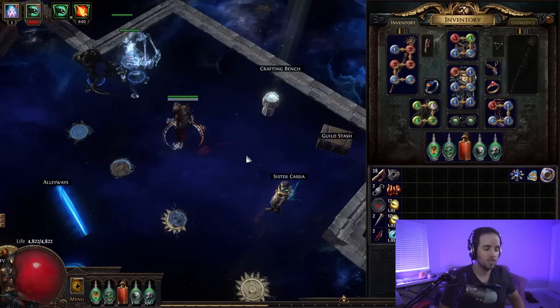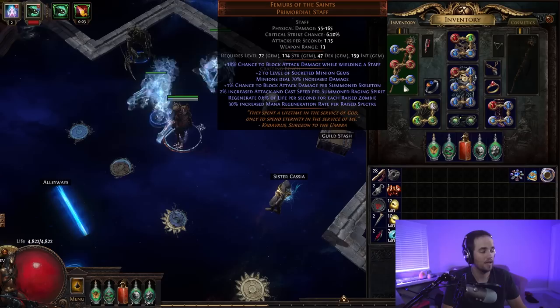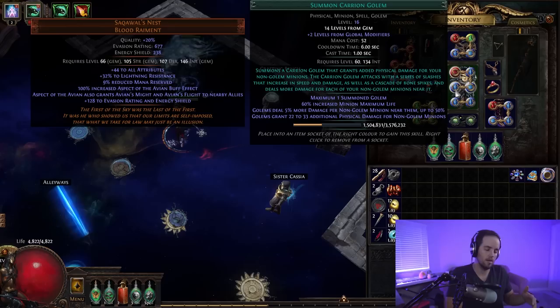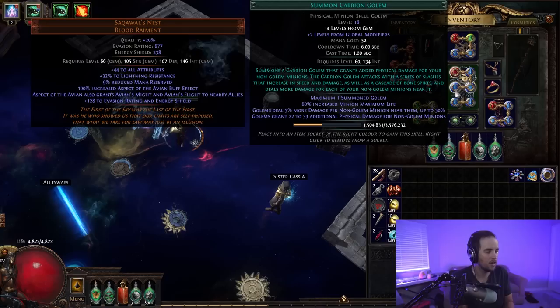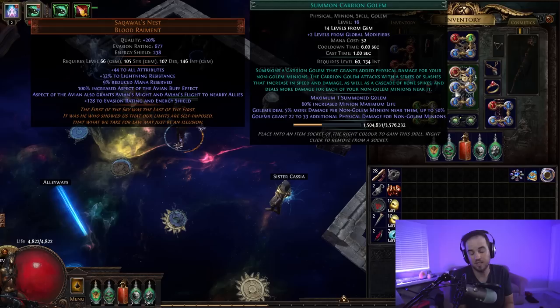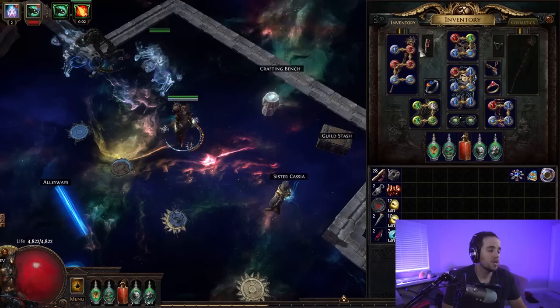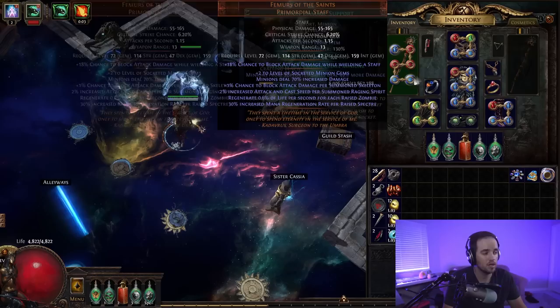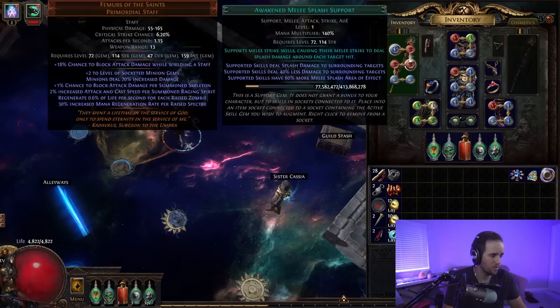Let's talk about the actual skills. This is a minion build so you can expect to be very tight on slots. We use Summon Raging Spirit as our main summon, Raise Spectres as an additional summon, and a Carrion Golem. You can add an Animated Guardian for more damage, but it requires a bunch of dedicated items. For our SRS links while clearing: Summon Raging Spirits, Melee Splash, Multi-Strike, Unleash, Minion Damage, and Awakened Melee Physical Damage. Swap Melee Splash for Elemental Damage with Attacks or Damage on Full Life for single target.